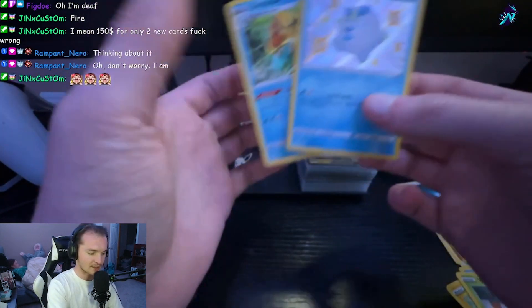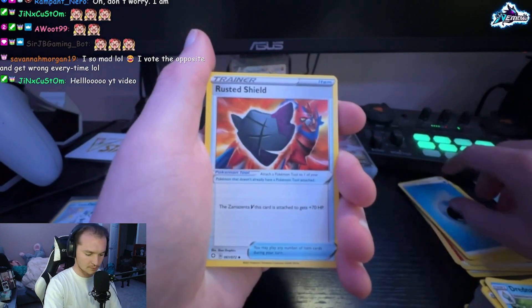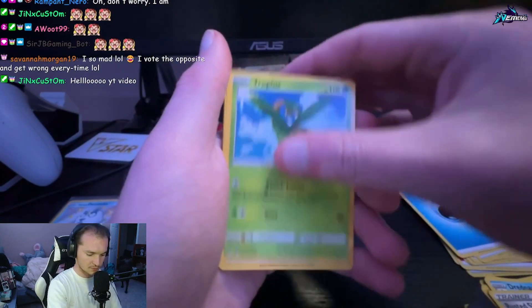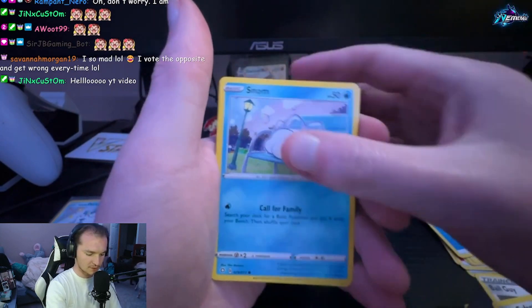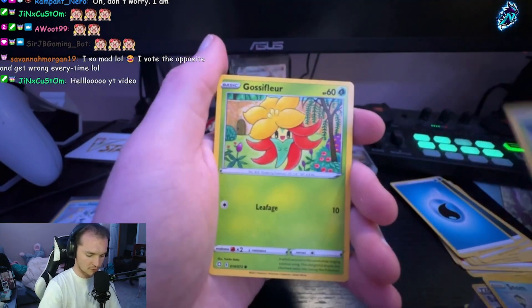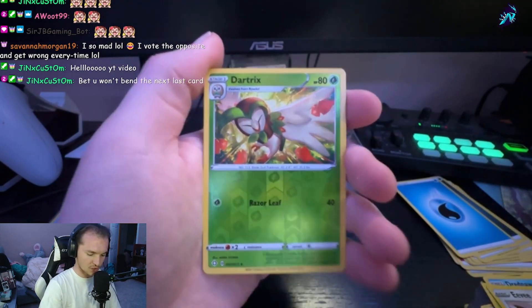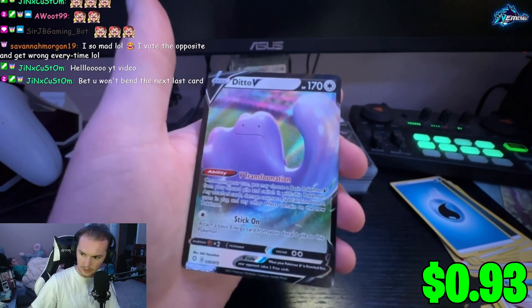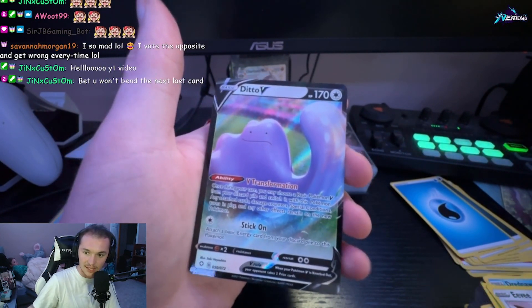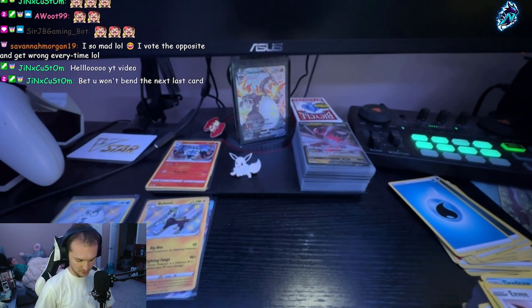Here we go, good luck everybody! Water Energy, Rusted Shield, Tropius, Ball Guy — that's actually the first Ball Guy we've seen today — Cufant, Snom, Yanma, Gossifleur — reverse holo Dartrix, no pull there. And a Ditto V! I think that's actually new to me — yes, that is new! Another new card, chat — three new cards in the books!